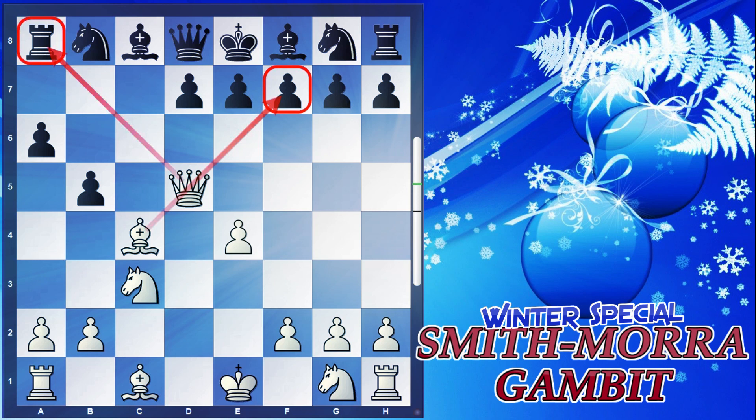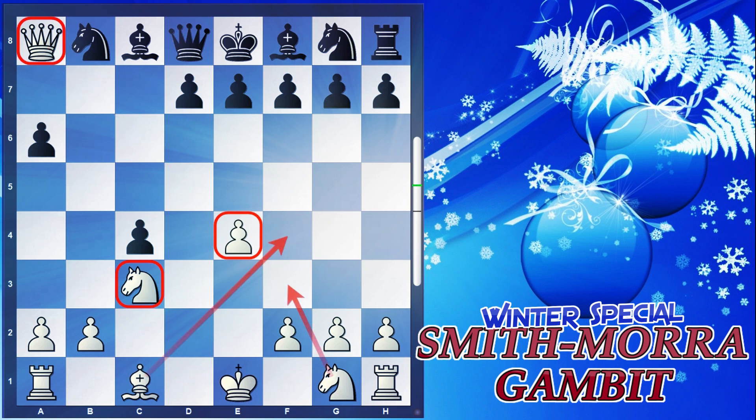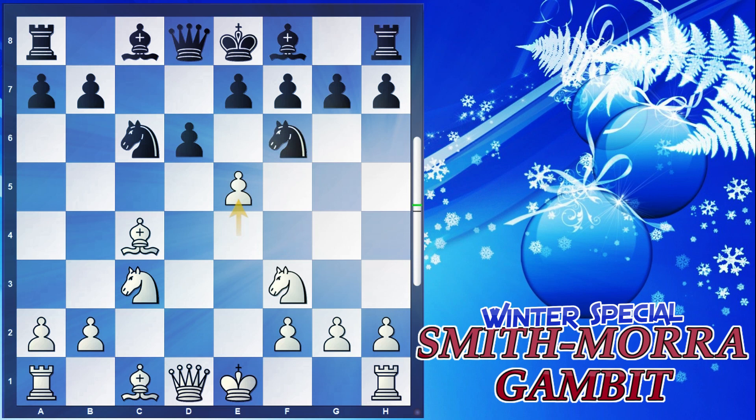The only way to defend the checkmate is to take the bishop, but then we win the rook. We are materially and positionally up — all our pieces are well positioned, ready to castle, whereas black's position is devastating with all pieces on the seventh and eighth rank. So this was the Smith-Morra Gambit, and I assure you that you will win many games with this gambit.